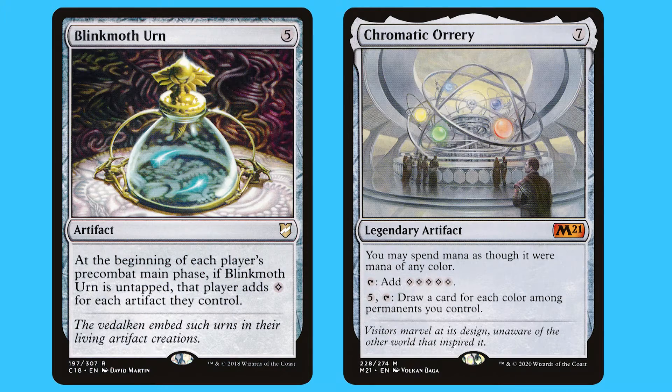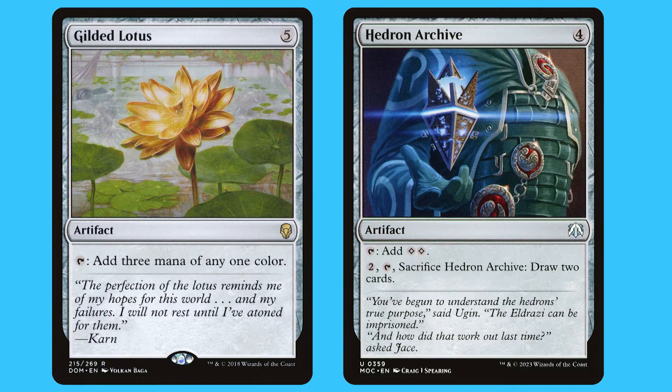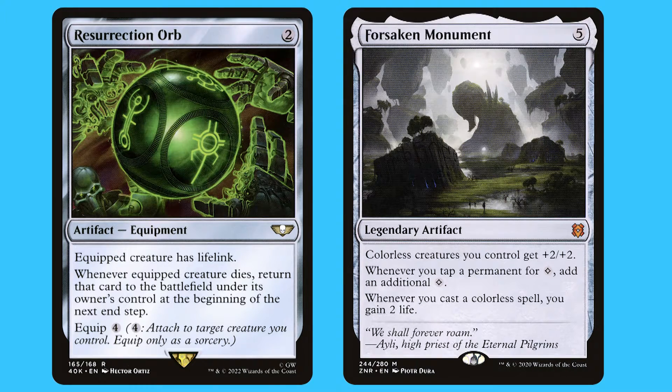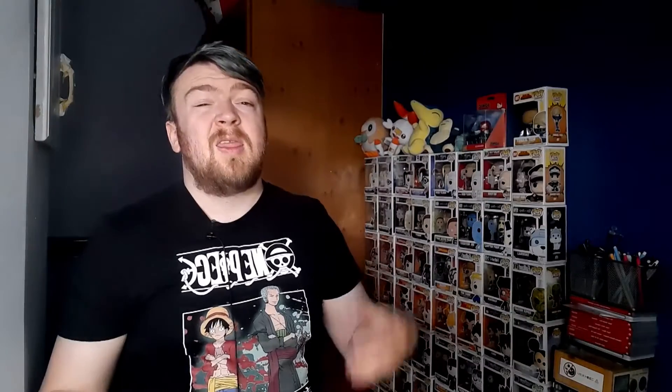There are also your classic mana rocks in here, as shown on screen. Ways to draw and gain life, and a card that's able to double it — here they are on screen. Then just different equipment to give Karn lifelink, double strike, basic landwalk and other abilities — here they are on screen.